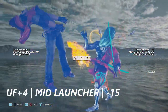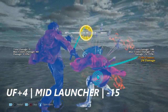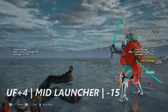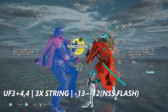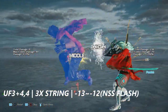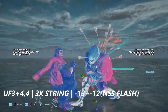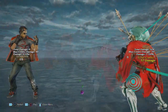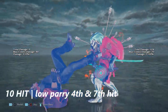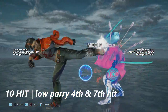Up forward four from left flamingo is a mid launcher — it's negative 15 on block, and you can get a down forward four or a hopkick. Last but not least, four three plus four into four is another three hit string from earlier — negative 13 to negative 12 — with no sword stance flash being able to launch on block. This is also Hoarong's 10 hit string — you can low parry the fourth and seventh hit out of it.